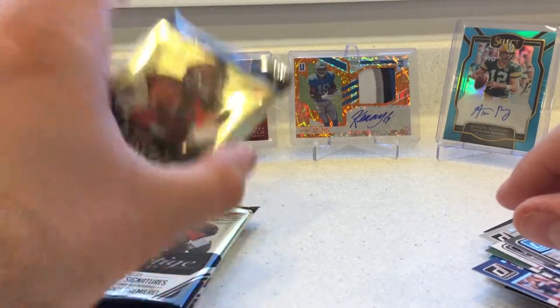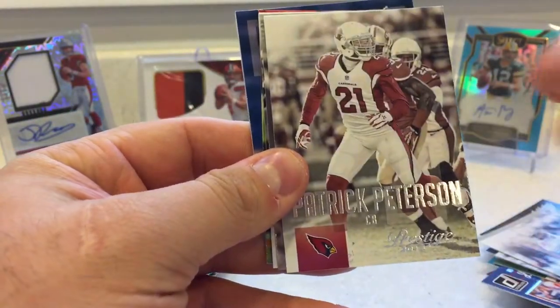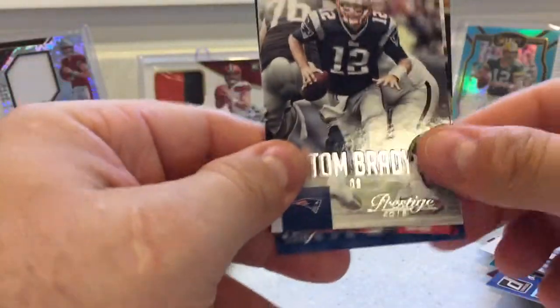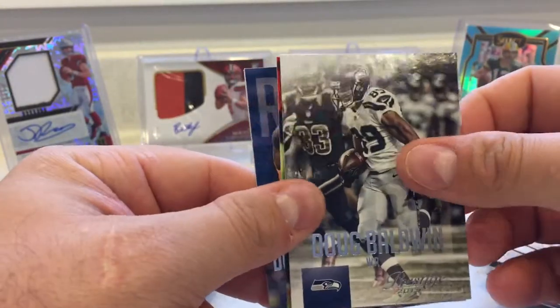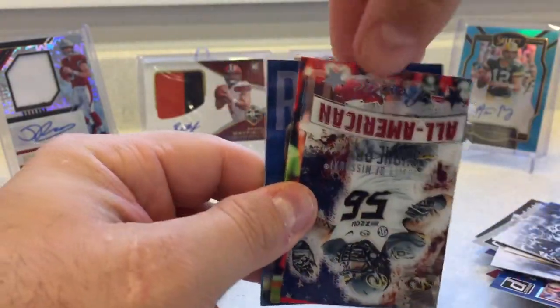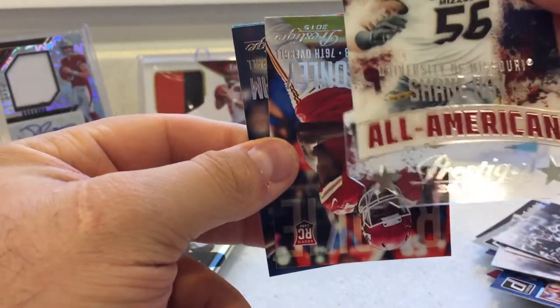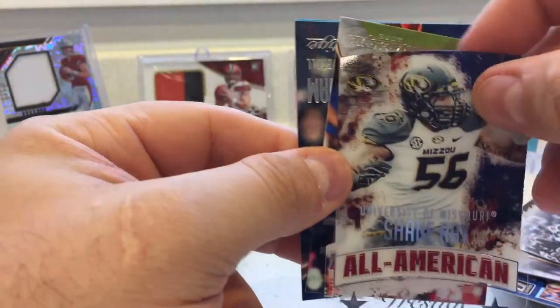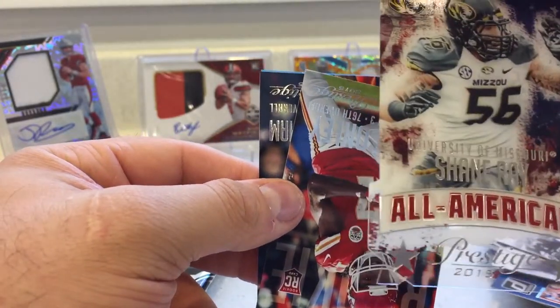Alright, last three packs here — Prestige 2015. Let's see if we can pull some good ones. Arian Foster. Anquan Boldin. Patrick Peterson. I usually don't like the full picture cards, but these are actually pretty sharp. Tom Brady. Doug Baldwin. All American — and that is Shane Ray. Oh, and that's acetate on the bottom. That's pretty cool. Let's see if anything... any numbers on the back? Nope, just a standard All American. Kind of cool though.